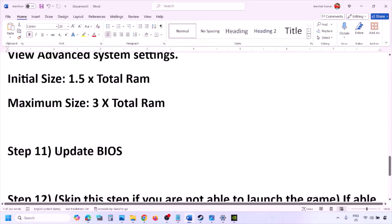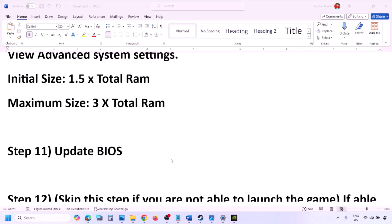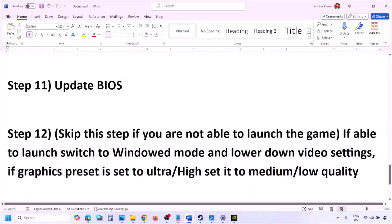The next step is to update the system BIOS. Go to your system manufacturer's website — for example, Dell for Dell computers, Lenovo for Lenovo — select your model number, find the latest BIOS update in the software and drivers download page, and download and install it. For laptops, make sure the battery is above 10% and the AC adapter is connected before updating. Do not unplug the power cable during the BIOS update. After the update, log into the computer and launch the game.